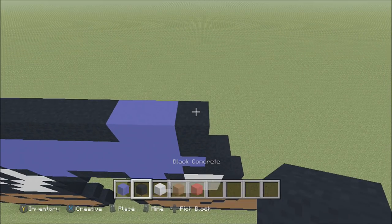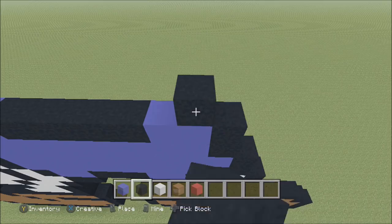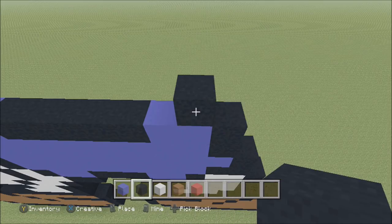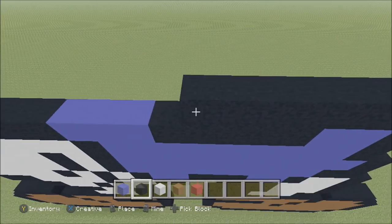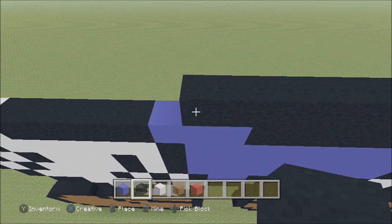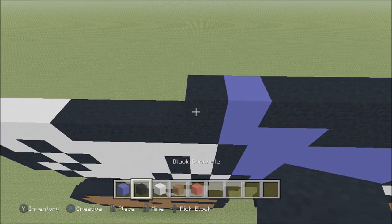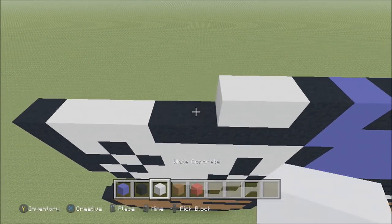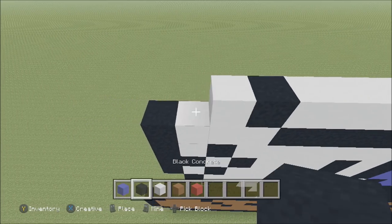Move up on the right, move in one block from the right. Above this blue, build up with a black. To the left add eight more black, then a blue, black, four white, a black, white, black.